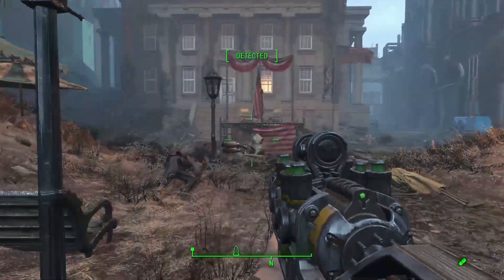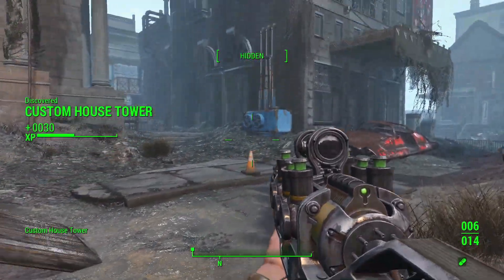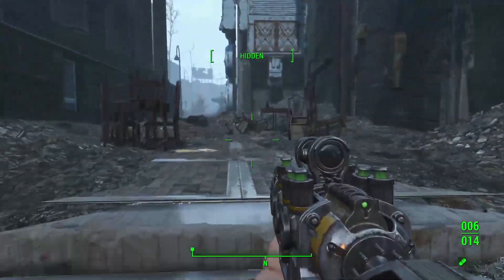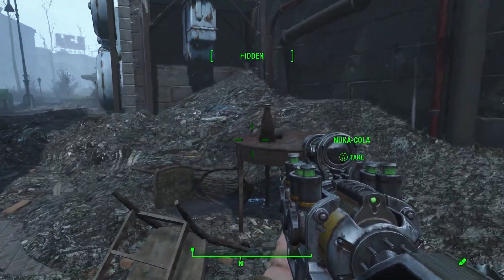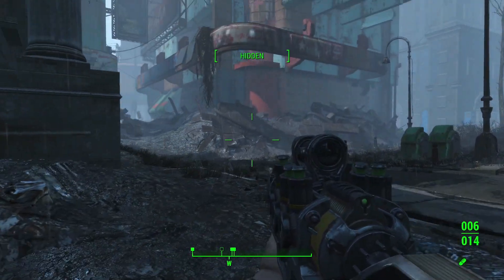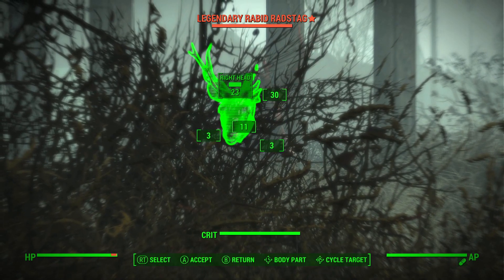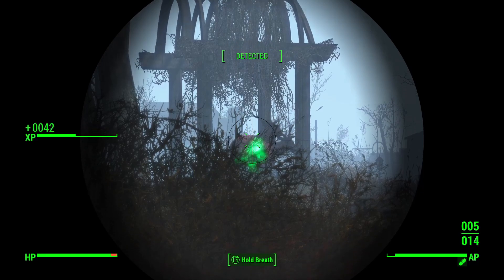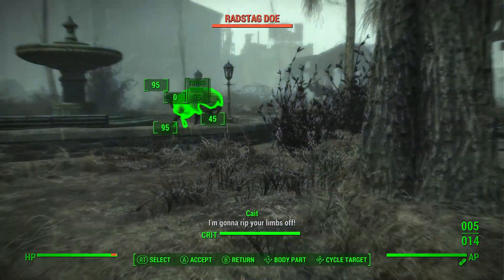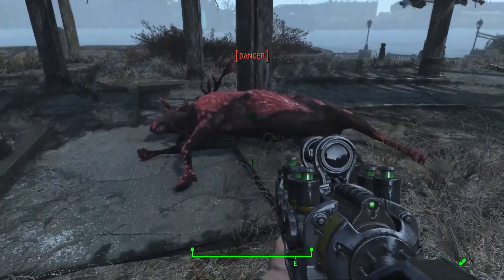So I'm just going to continue wandering through the Commonwealth here, kind of work my way back to the north, tick off another area on the map. See what mayhem we can get into — there's a dead robot here. We're at the Custom House Tower, and we'll just keep moseying onward back to the north. We'll get up to the river and then loop back around to Hangman's Alley, as I want to kind of re-gear up, re-tool with my guns and food. Ooh, a Legendary Rad Stag. Fantastic.